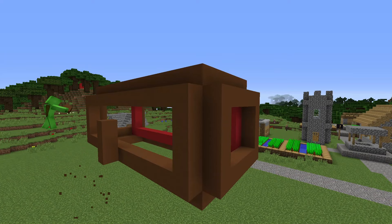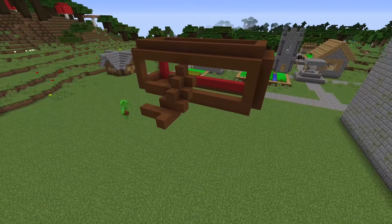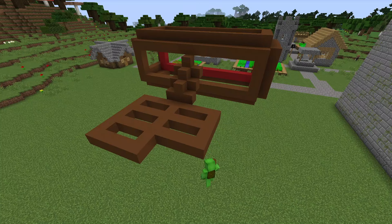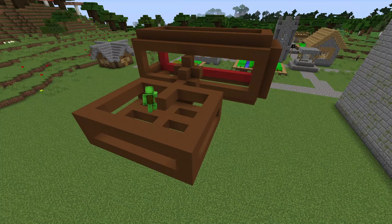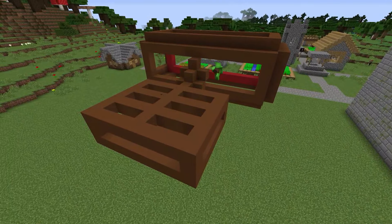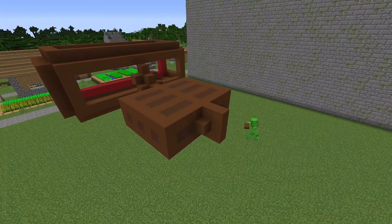I'm starting to build the Megahorn's neck, and now his torso. I'm building his chest. Now I'm building up the voids between the Megahorn's ribs from below with blocks of brown terracotta, now from above, and now on the sides. I'm building the lower part of the Megahorn's torso.